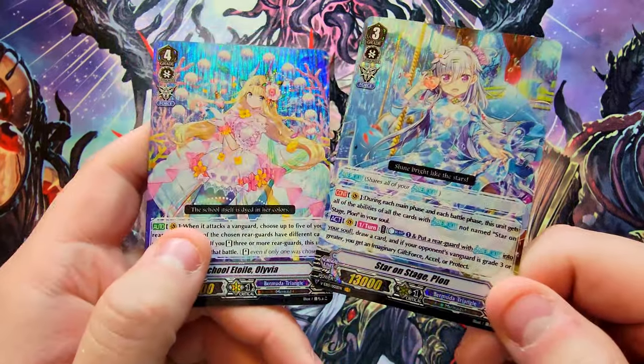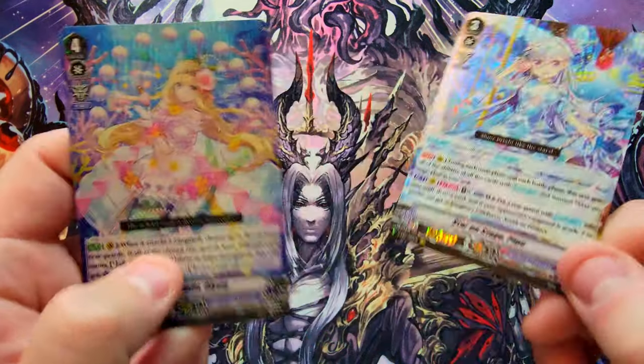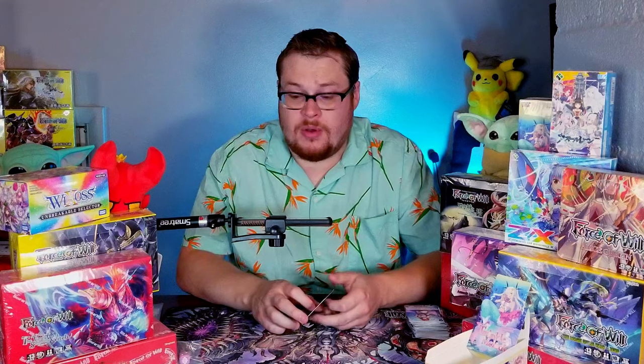So here are our two best pulls of the day: our Vanguard Rare and our Legend Idol Rare — both dope looking, definitely a fan. Hopefully you guys enjoyed the mini booster box opening of Card Fight Vanguard. If you like Card Fight Vanguard, subscribe, leave a like, leave a comment — let me know if I should do more of these openings. Thanks for watching, stay tuned for more, and we'll see you guys in the next video.